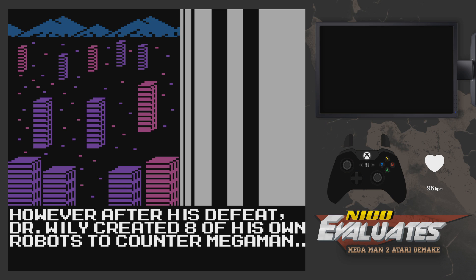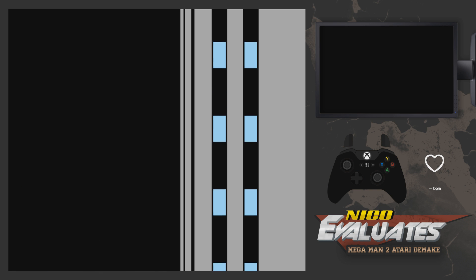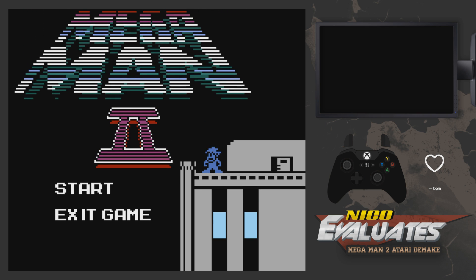So this is basically an Atari demake. It's not exactly Atari-like — the graphics are way better than what Atari could ever do, but it's made in honor of the Atari, not so much with the hardware in mind. You could not pull this off in the original Atari — maybe in the 5200, I'm not sure. So we cannot criticize the game for its lack of graphics. We're gonna have to ignore the graphics portion and look at what makes this game far better than the original Mega Man 2.